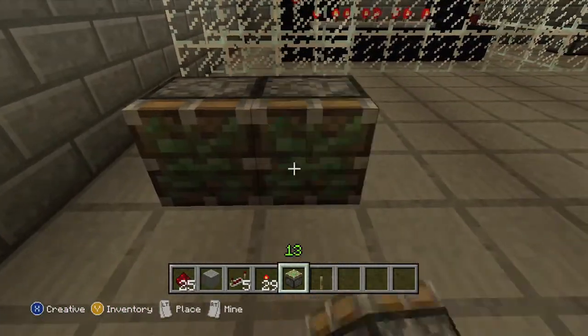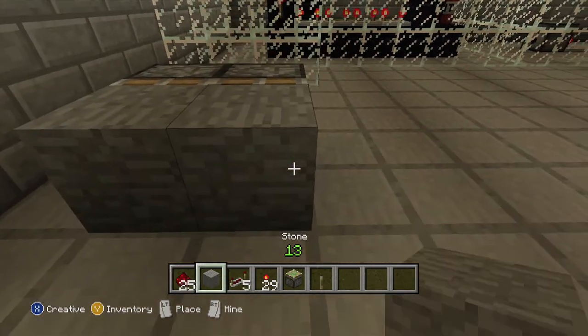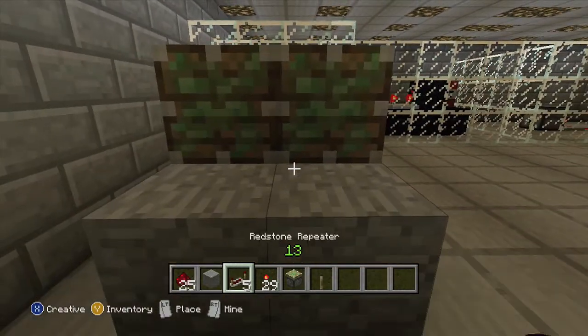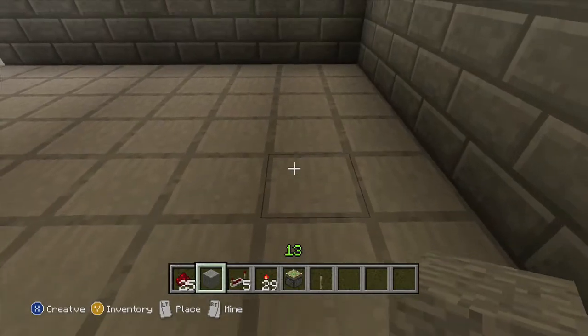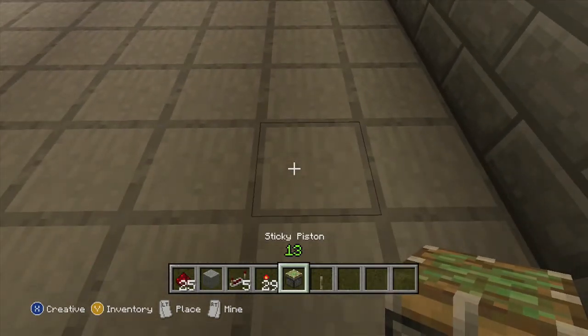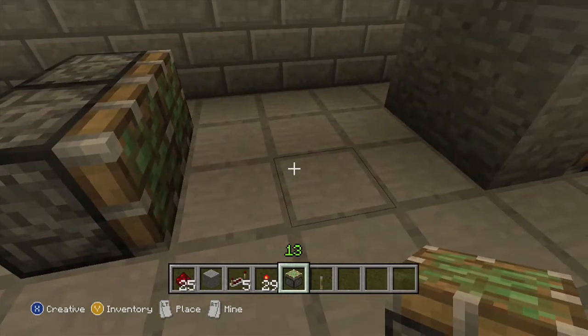Two on the floor like this, and attach whatever material you want to use to crush people on the front. I'm gonna put two on top of those ones and attach the material again. I'll just do the exact same process four blocks away — so that's one, two, three, four.